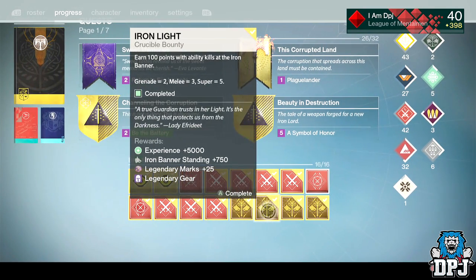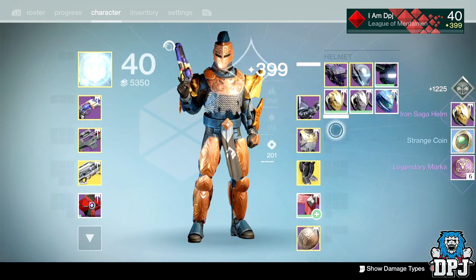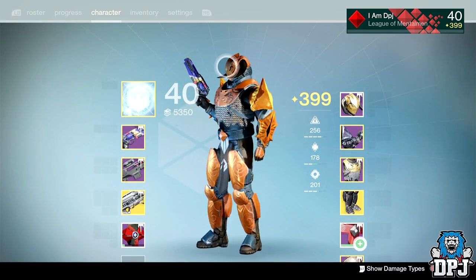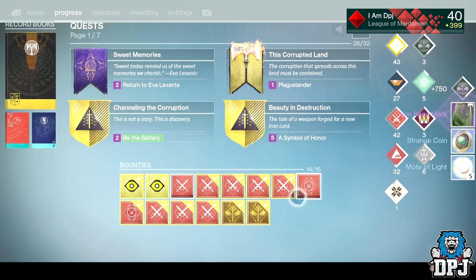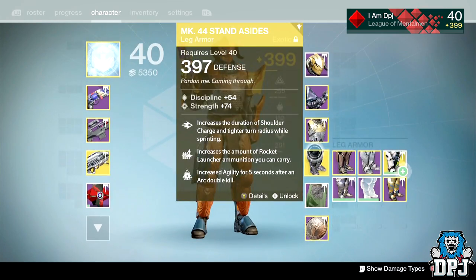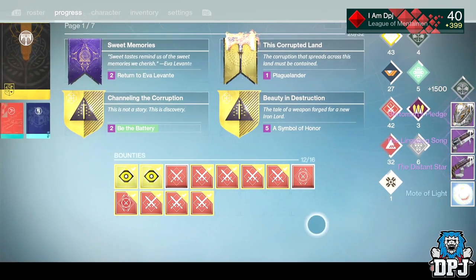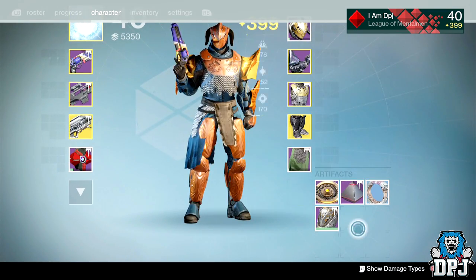Let's start with the gear packages — and we get a helmet! Is it going to be 400? Yes, it is! Discipline and Strength — may have to be infused into something else but we'll keep it for now, looks pretty badass. Let's go with the other gear piece — a class item! Can't complain. Now I just need weapons — let's cash these in. I got a Distant Star again, and a Lingering Song, and Britomart's Pledge, which is the artifact. There we go — I've got a 400 artifact now as well.